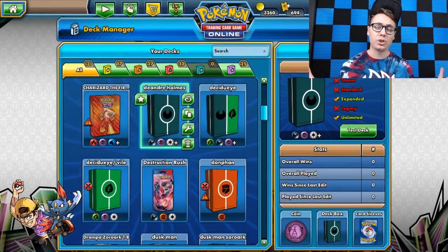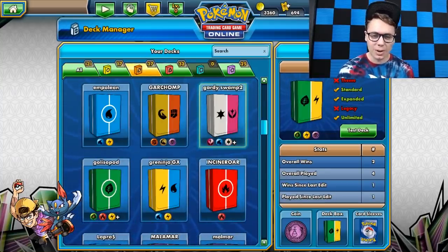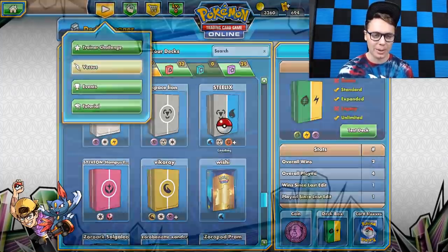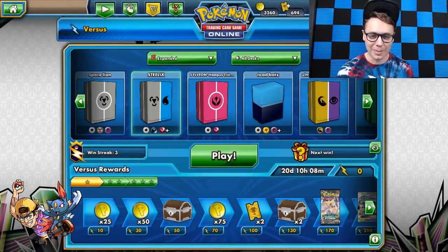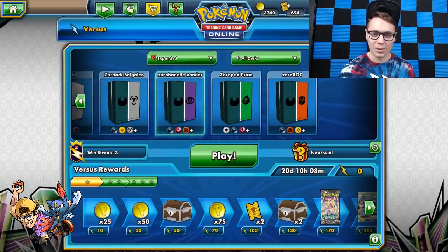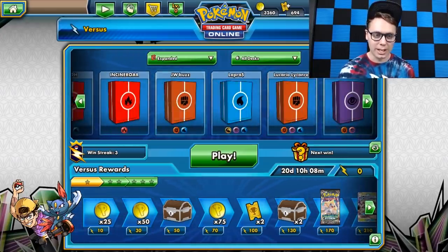What's up everybody? Andrew Mahone here with Tricky Jim. Going to be playing a game on PTCGO today. I'm going to be playing DeAndre Holmes' Top 16 deck from the Portland Regional Championships. Found this online. He had used a Misty Playmat, one of my Misty Playmats from the Etsy store for the tournament. So shout out to DeAndre for representing Tricky Jim out there. Appreciate it, and also just for playing a super sweet deck.